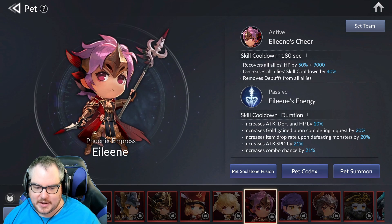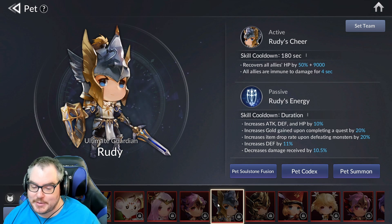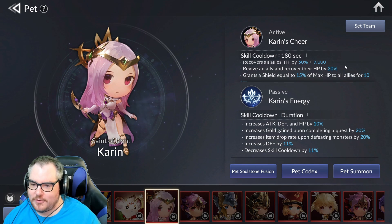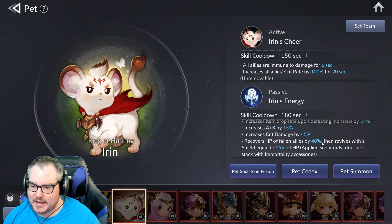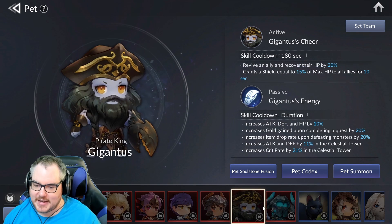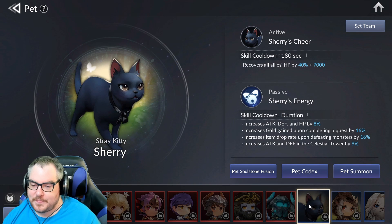Let's look at some legendary pets. Rudy does 10%, 20%, 20%, 11% defense, damage received decreased by 10.5%, heals for that much, and all allies are immune to damage for four seconds. Other legendary pets revive allies, grant shields, decrease skill cooldown, and recover HP of fallen allies by 40%. They're all insane, but the rarity is 0.05% so you're not going to get them.